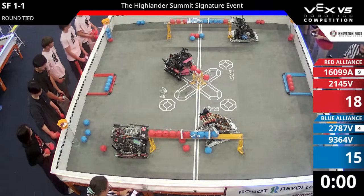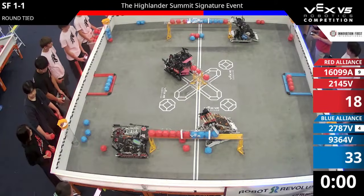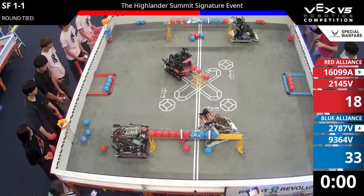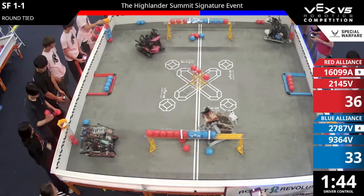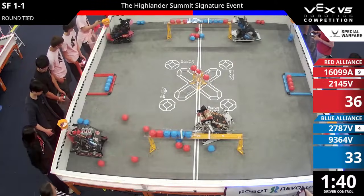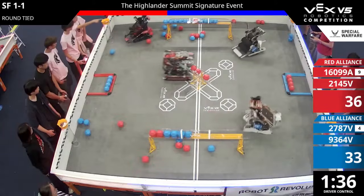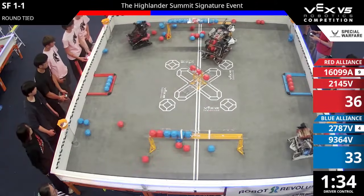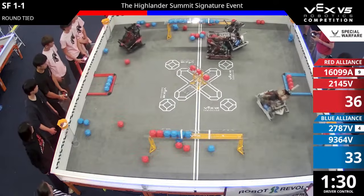It is the Blue Alliance that takes Autonomous. Driver control in three, two, one, go! The margins here between winning and losing the autonomous are very, very tight here in Pushback. These referees can count every single block — every block matters here. Starting the match now.